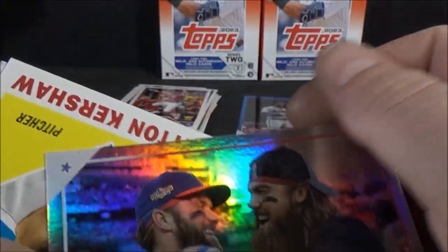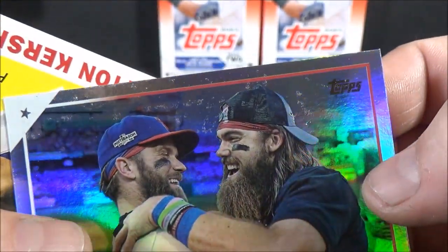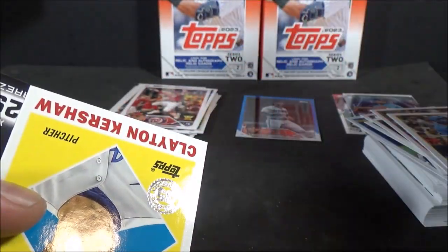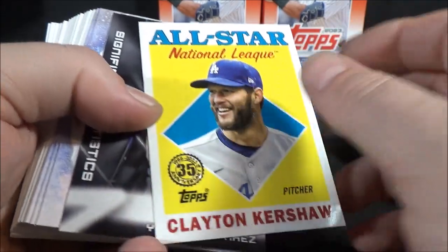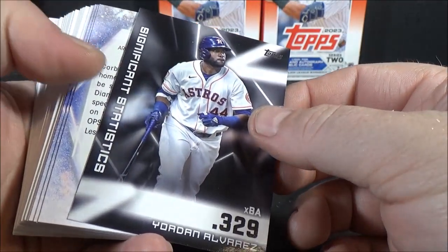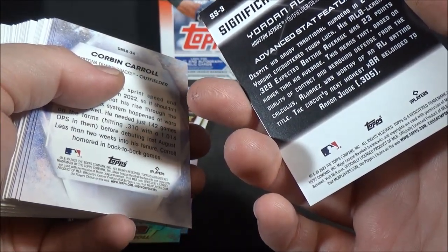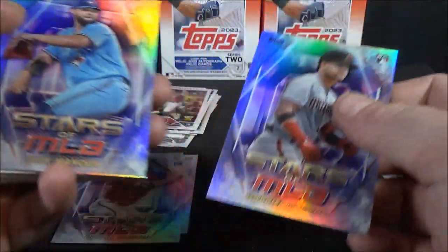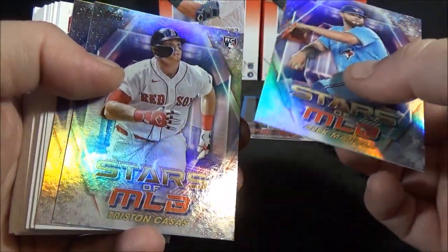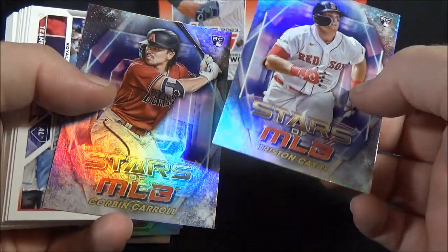I got a parallel card and it's just destroyed. You guys can see that. Thanks, Topps — or Fanatics, or whoever the hell's in charge of this show now. All-star 88 insert of Clayton Kershaw. Significant Statistics — Yordan Alvarez. Advanced Stat Featured. And the backwards Stars of MLB — Gabriel Moreno. I already got him earlier. It's all the same ones as the last box — Corbin Carroll, Tristan Casas. Well, at least it's rookies.